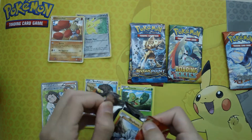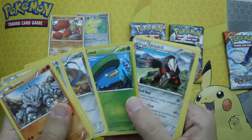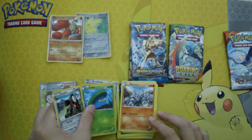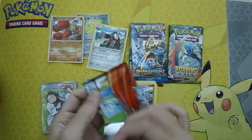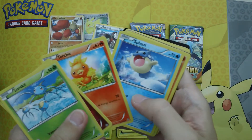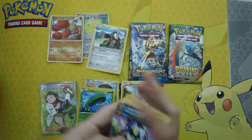I'm getting some good pulls out of these actually, at least the ones I've opened up recently. We have a Lotad and an Escavalier. And for the third and last Primal Clash — wow, a Nidorina and a Primal Kyogre EX! Primal Clash, really good pulls.